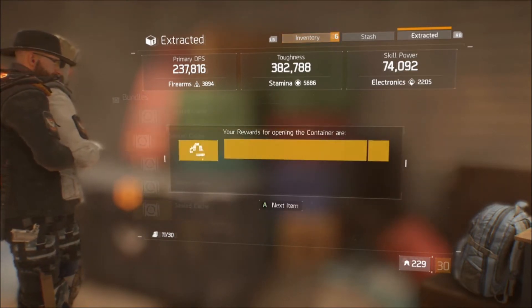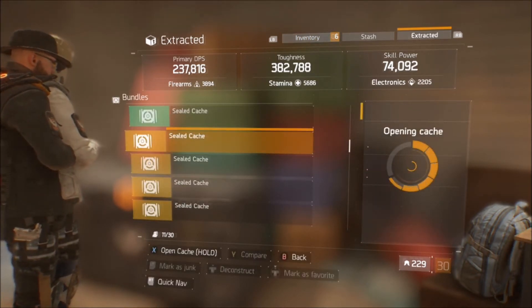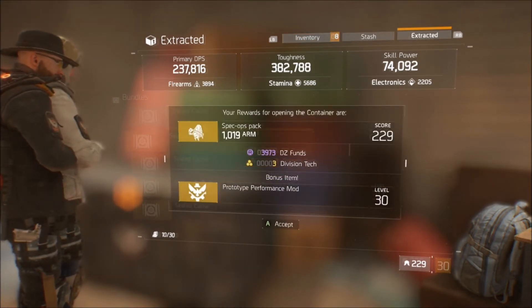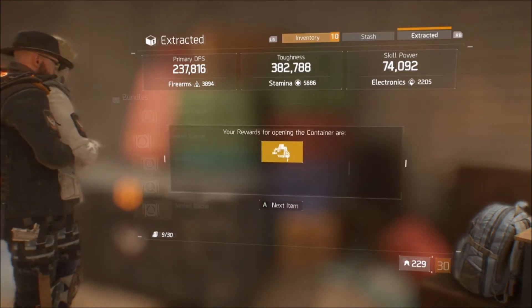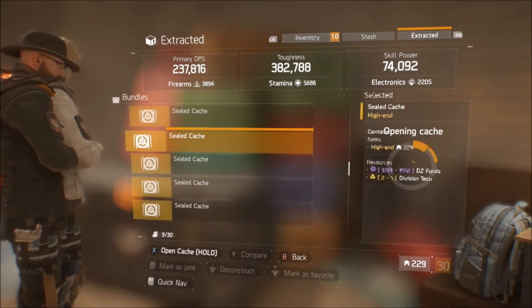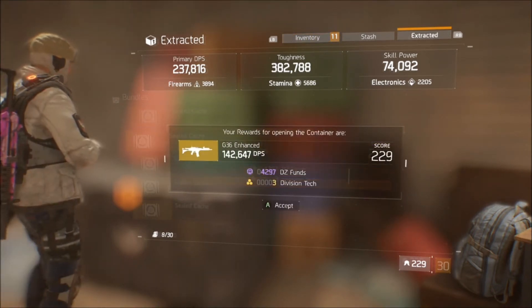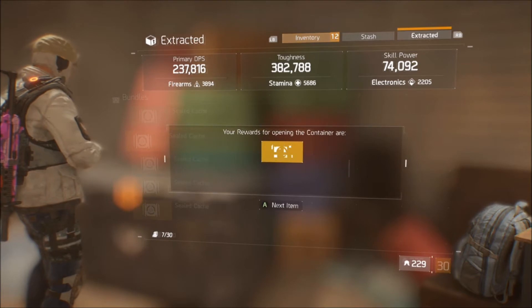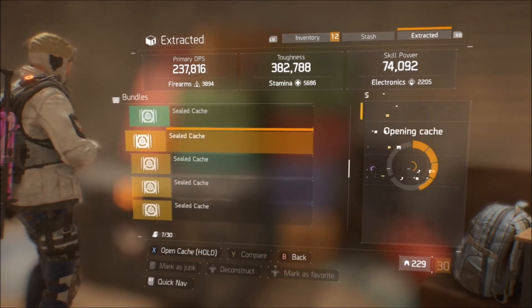Number one: picking the gear set that you want to run in Update 1.5. If you guys want to know about any gear sets that changed, you can check out my recent videos — they didn't change that much, they just fixed a few glitches and added the new Frontline gear set. For me personally, I'm most likely going to stay with Alpha Bridge since they didn't change anything with it, and it's a really good gear set to run.